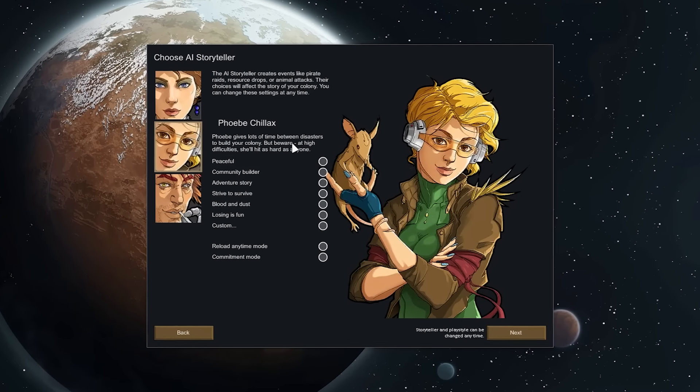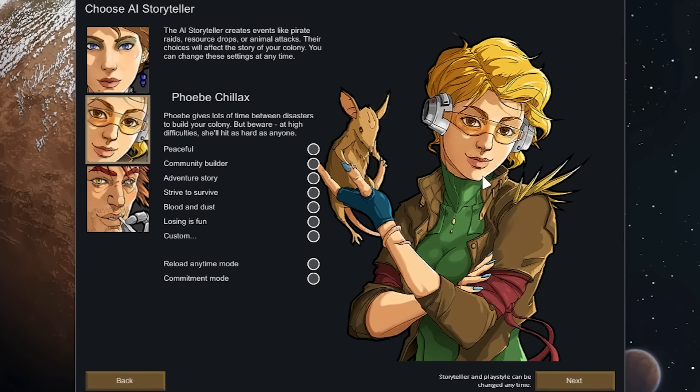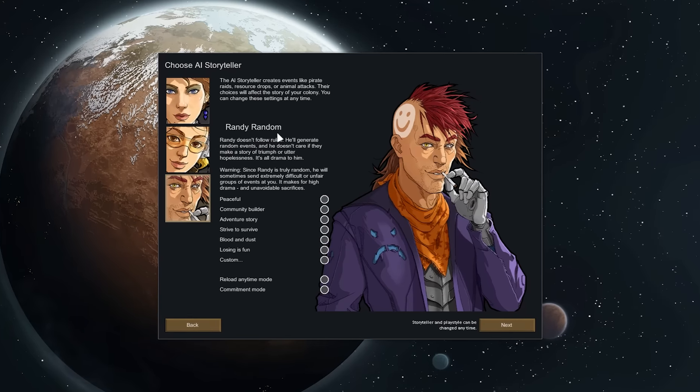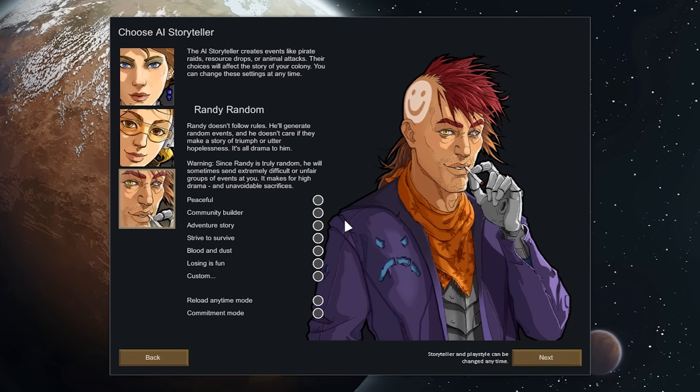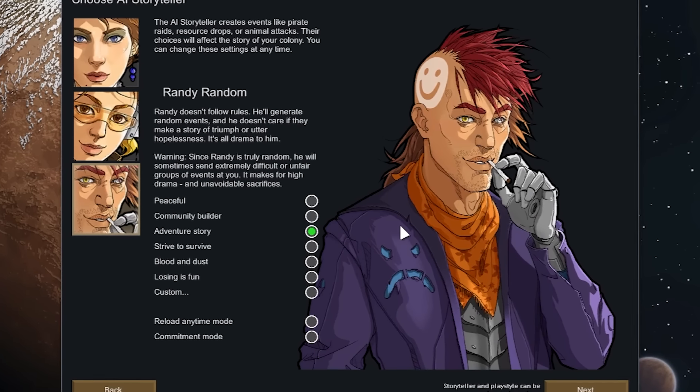Second of the storytellers is Phoebe Chillax — pretty chill, giving lots of time between raids, and the ones she does send are not always all that bad, even in the endgame. Third is my favorite: Randy Random is awesome. He keeps things interesting and doesn't pull any punches. There's a reason he stands as the all-time favorite of the RimWorld community, and that's why for this we are going to be choosing Randy.